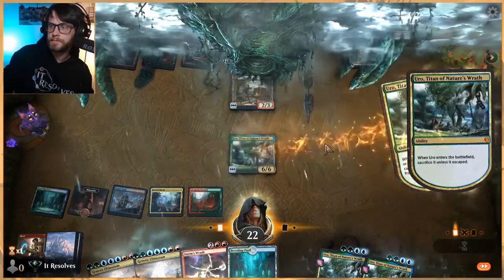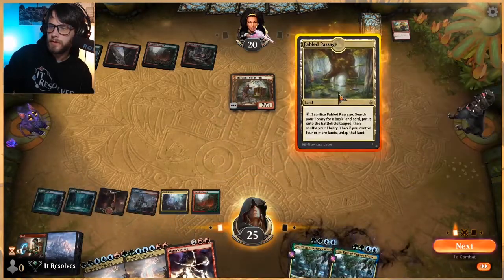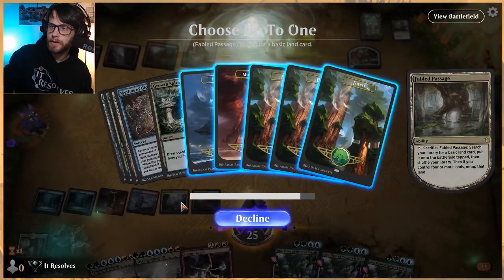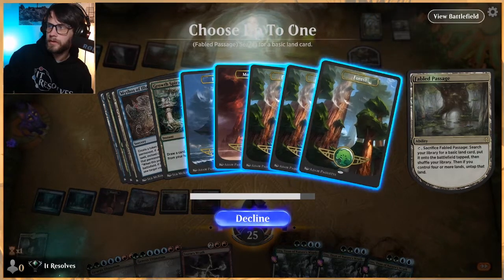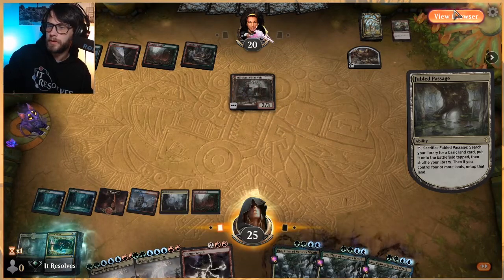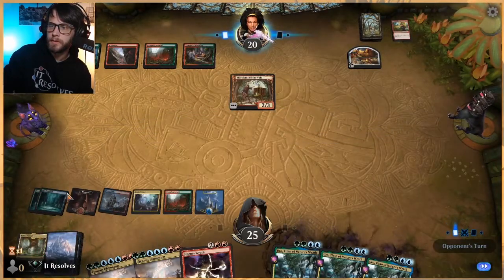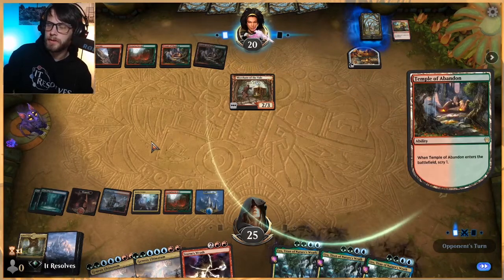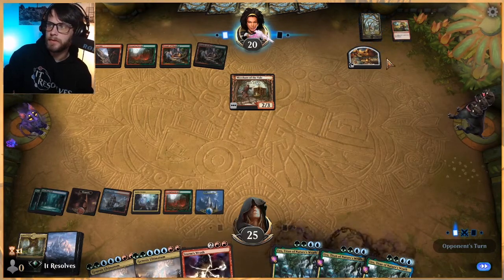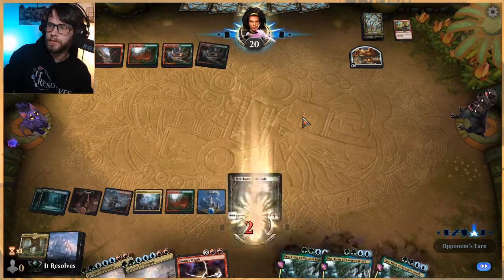Let's Uro first. This helps us not only get to Uro, but we're getting to Genesis Ultimatum mana — two red, three green, one blue. Let's get that second or third blue just to make this easier. Next turn we can Genesis Ultimatum or Storm's Wrath, depending on what they do. I don't know what this deck is looking to do, honestly. Seems like a bit of a janky build. Might be an Arclight Phoenix deck — very possible.